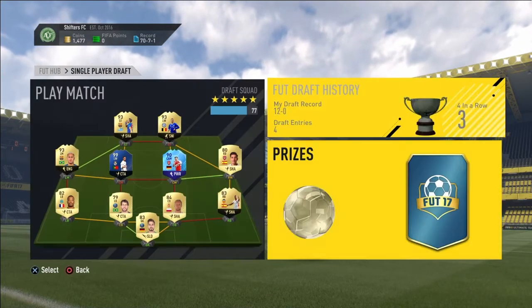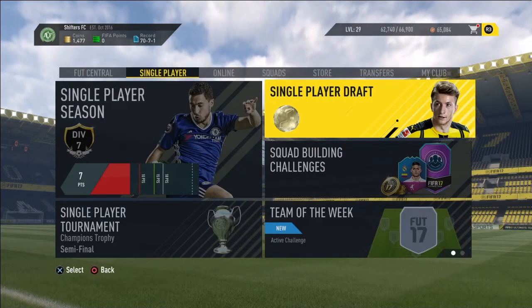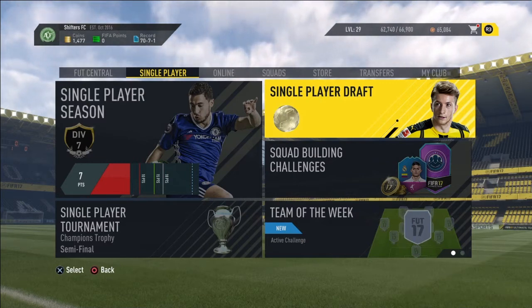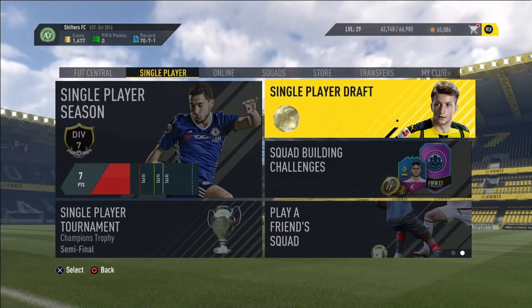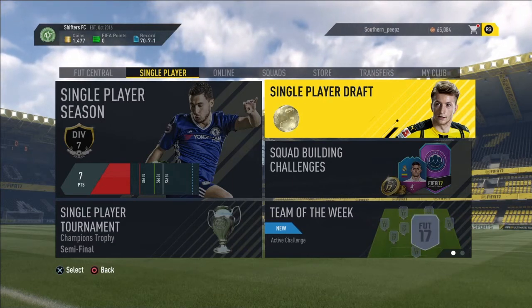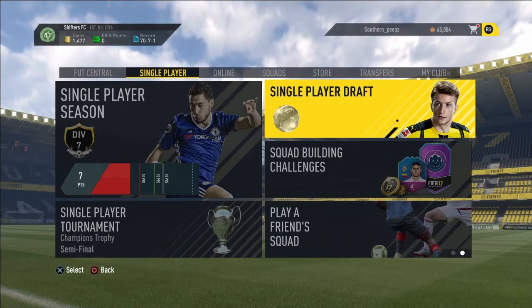Those packs that you get are randomly generated, but sometimes you can get really good packs worth like 20k — seeing that you paid 15k, you just made a profit, you got a discount on a pack. Maybe even a 50k pack if you're lucky enough. But I pick amateur, that's basically the moderate neutral ground, seeing that it's not hard, and you get a little bit of extra coins than beginner. I suggest amateur.